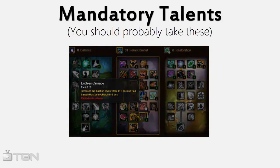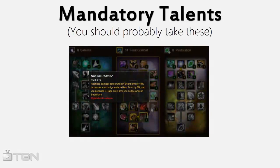Endless Carnage makes your rotation a little bit more forgiving. Having Rake last longer means you don't have to refresh it as much, and if you only have one chance to use Rake, it'll stay up a lot longer. Natural Reaction makes Bear form really good to use when you're under pressure — 20% damage reduction, and you can stack it with Barkskin to make it even more effective.